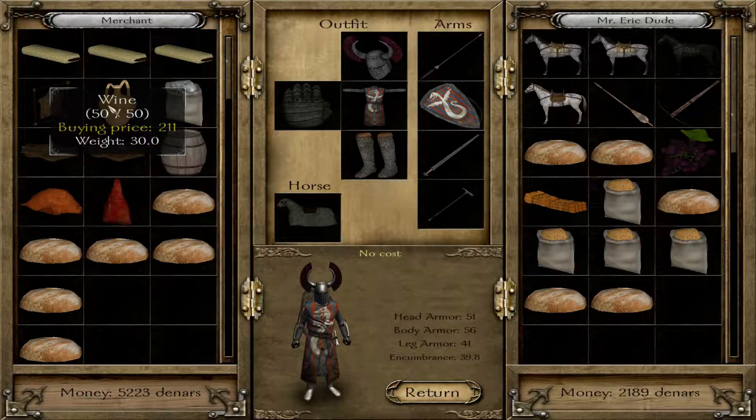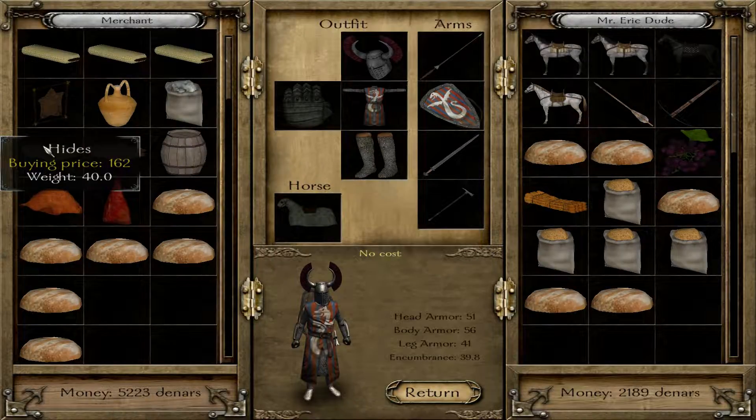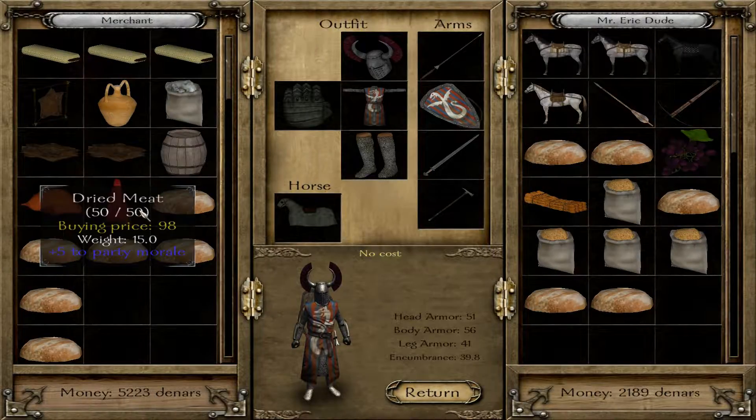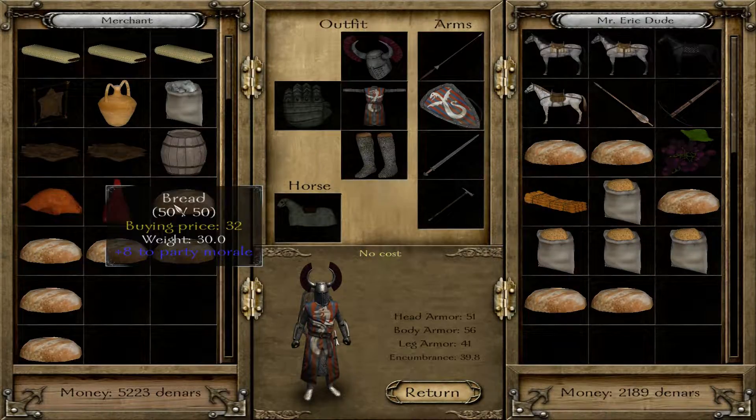We have wine — I only have one of that, at $211. We have wool at $139. Hides at $162 — I want to find a city with lots of surplus. Ale at $123, that's a little bit cheaper than it was in the town. Then we have the foods: chicken at $118, one extra red meat at $98 — that seems cheap. And then we have bread.